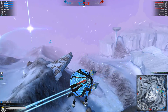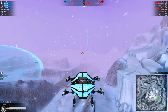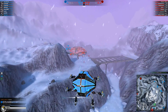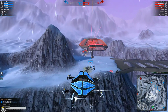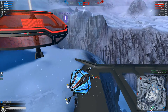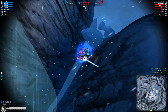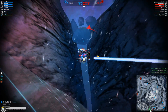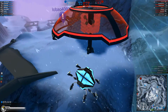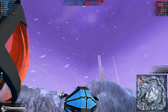Your bottom fusion tower is under attack. Plasma bomber spotted. Your bottom fusion tower is under attack. SMG tank spotted. Your bottom fusion tower has been captured. You no longer have your clock cycle booster. SMG tank spotted. Medic hover spotted.